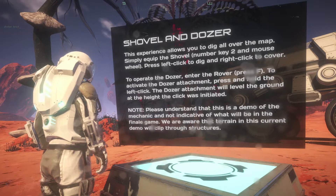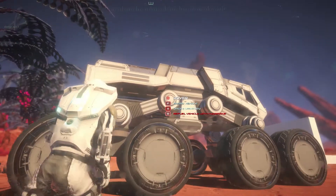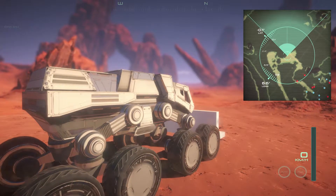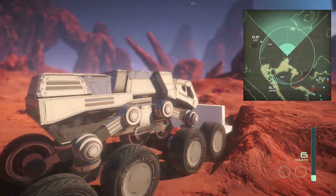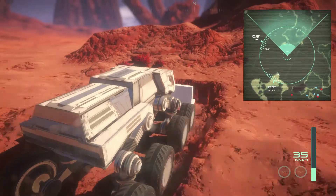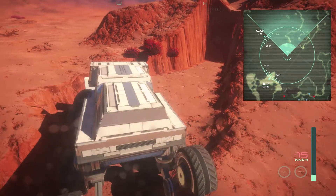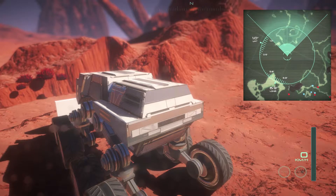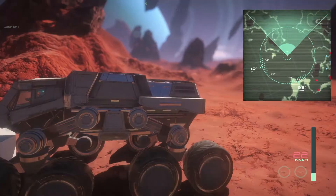We are aware that the terrain in this current demo will clip through structures. So let's have a look at it then. Let's get in this rover. So we press 2. There you go — you can go lower down I assume if you want to. So you can dig like tunnels and stuff, that's great. Not that I can control this car very well. It seems it's still a bit buggy — I can't fill anything in unless I'm doing it wrong. But you get the gist of what they were trying to achieve anyway.